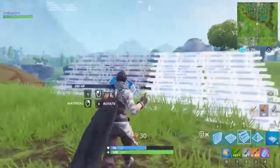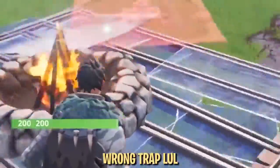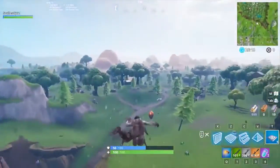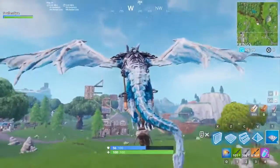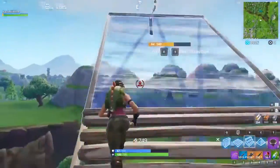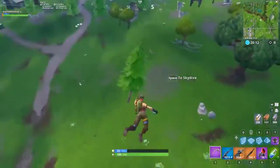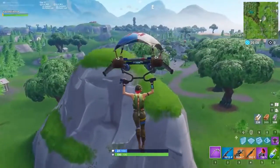Launch pads are a great mobility item for making hard rotations and disengaging from tight situations, but they do have a downside — other players can follow you. This means that your opponents can also get free rotations from your pad, or if you disengage, you'll probably only get away for a few seconds before they catch up. The simple solution to these problems is to destroy your launch pad as you use it. This does not mean use it, land, then shoot it out, but rather destroy your pad immediately after you use it so nobody can follow, no matter how quick.